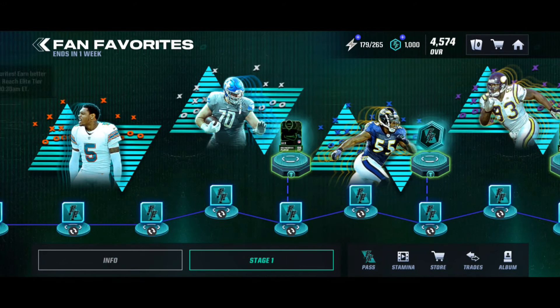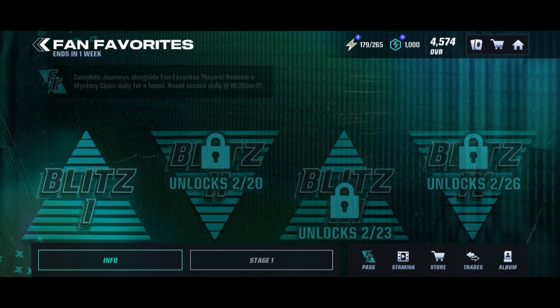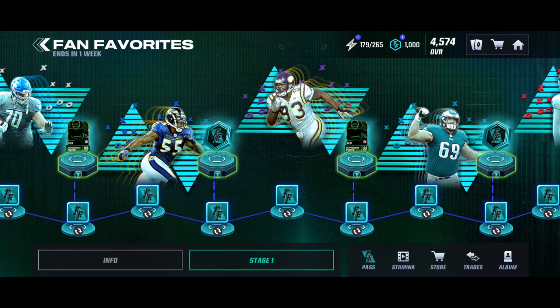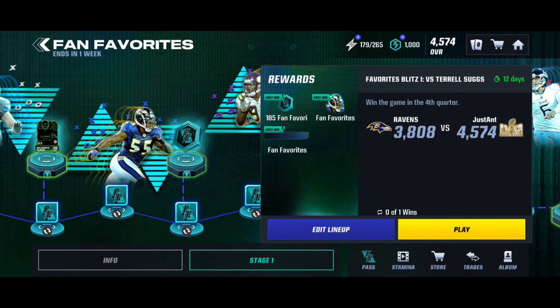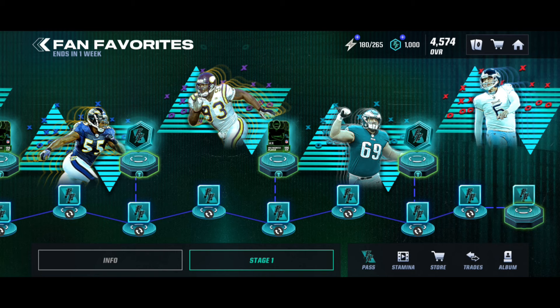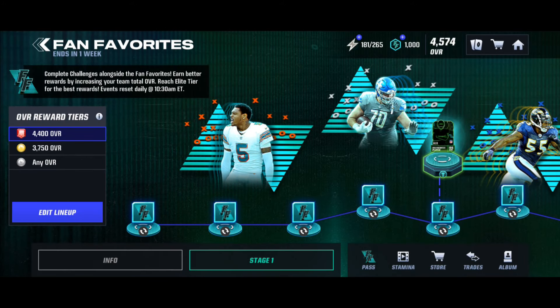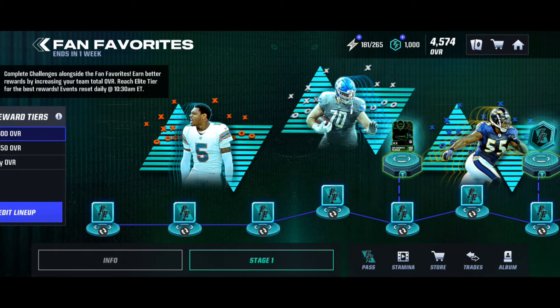The reason I didn't include the daily claim in the math is because you may have already claimed the uncommon select instead of tokens. So: I had 768 fan favorite tokens, did the daily goals for an additional 100, got 868. Then adding the two top events worth 185 each, the total from completing Stage 1 journeys once is 1,238 fan favorite tokens. You can auto afterwards to build up more throughout the day.